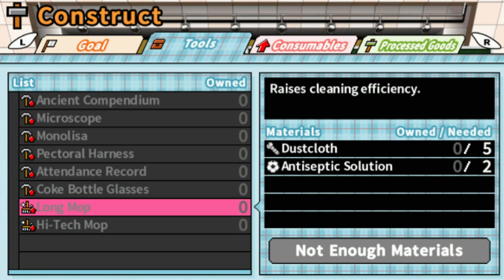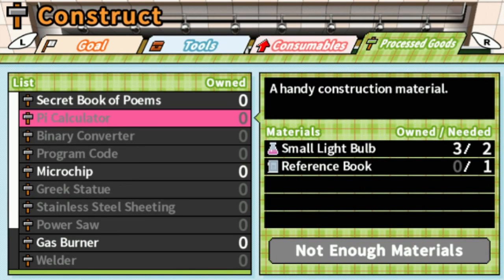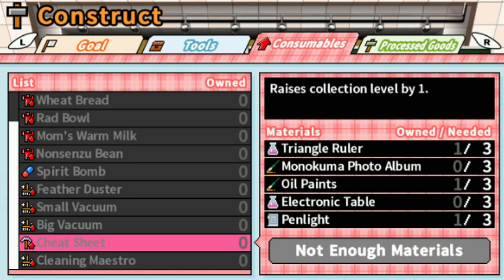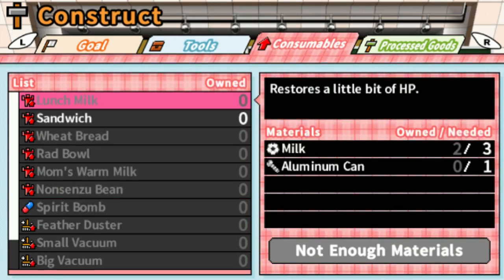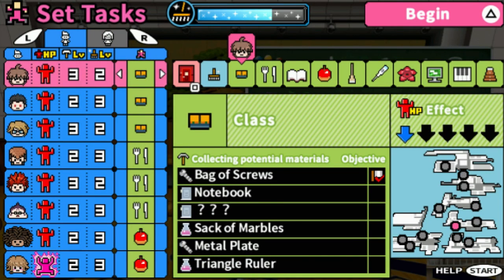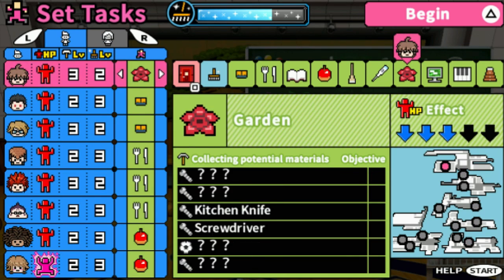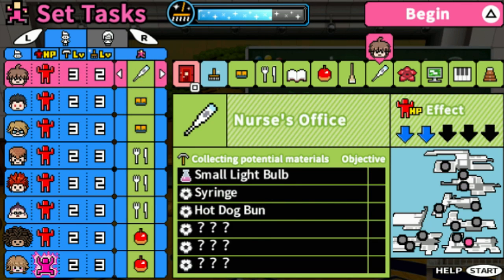We should probably go for the long mop — we should try to make one. I don't think we can make it right now though. We need an antiseptic solution and I don't know where to find those. I guess we'll just have to go to the science lab again. We basically have to collect all these different materials from different areas.